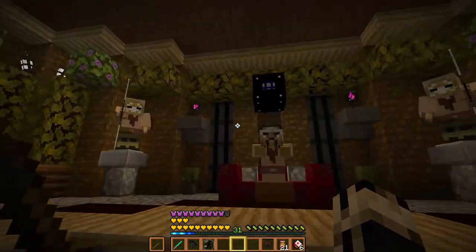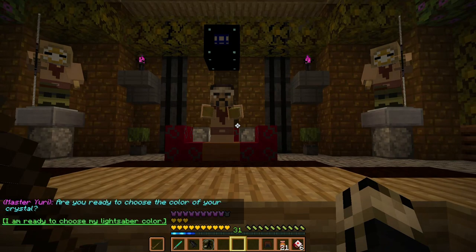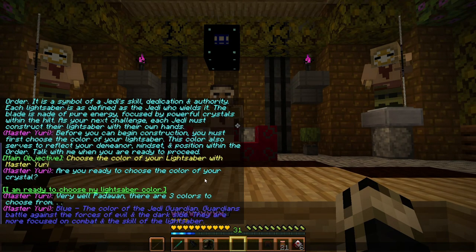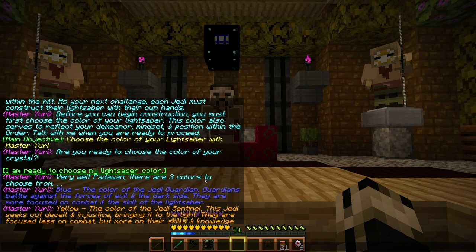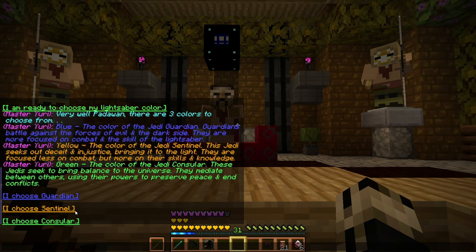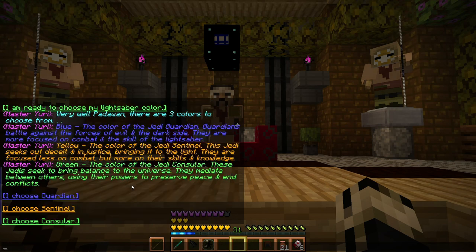Choose the color of my lightsaber - yes, I am ready to choose the color of my crystal. Options are blue for Jedi Guardians, yellow for Jedi Sentinel, and green for Jedi Counselor. The Sentinel brings things to the light - focused less on combat, more on skills and knowledge. I'll go Sentinel.